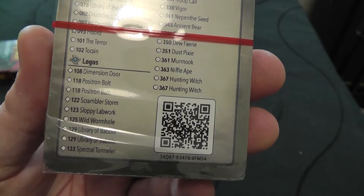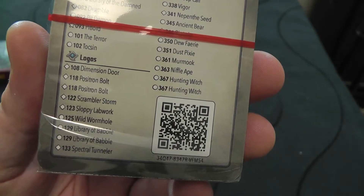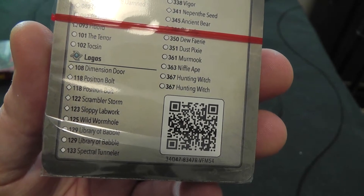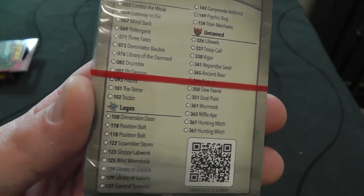What about Logos? Dimensional Door. Positron Bolts — two of them, that's pretty good. Scrandler Storm. Sloppy Labwork. Wild World Library of Bobble. And Spectral Tunneler — that looks okay. I don't think there's a lot of creatures in that. I'm not as familiar with Logos.